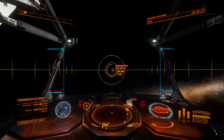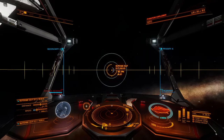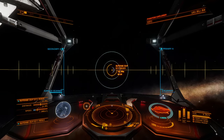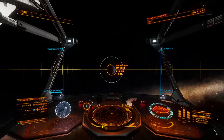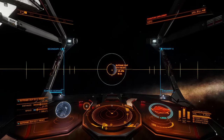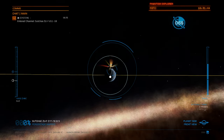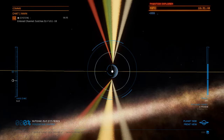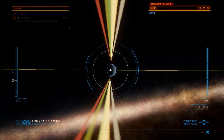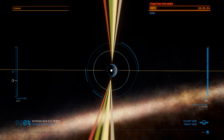Normally we would hop into systems and do some discovery scanning and full spectrum system scanning, but we have been in this system for the last two or three episodes. Let's get that down — get the surface scanner out. This one only needs two probes, so we'll pop those down and wait for them to show up. The topic of discussion for today is fighting with everything.